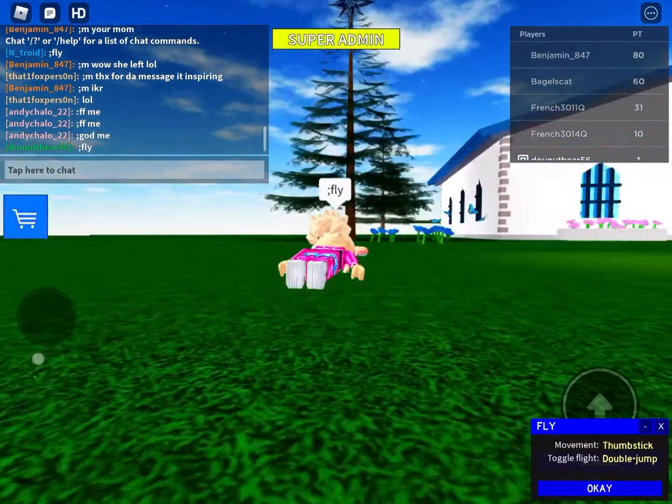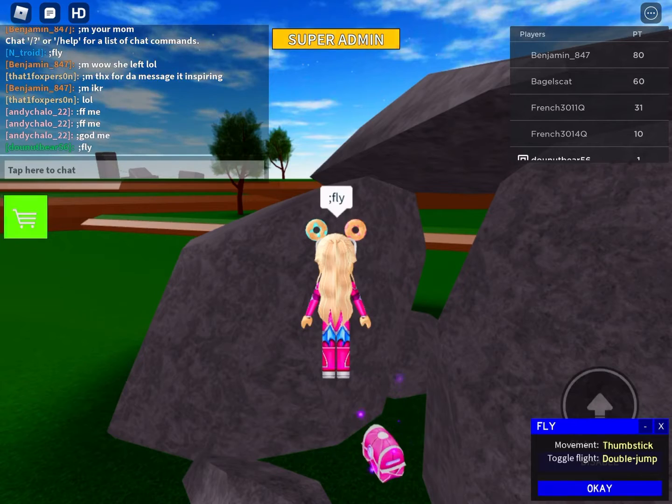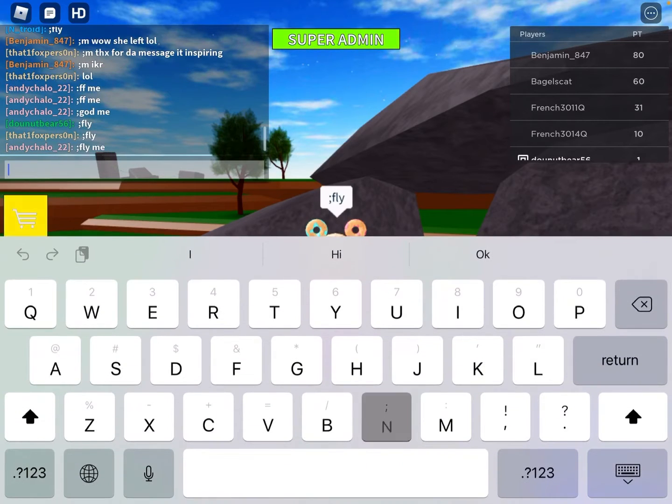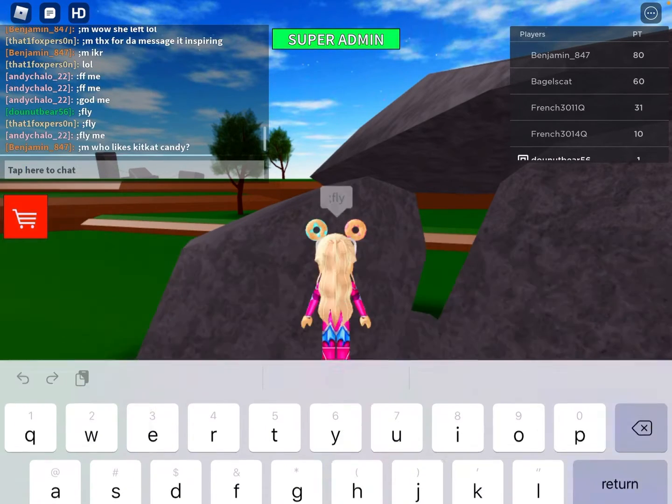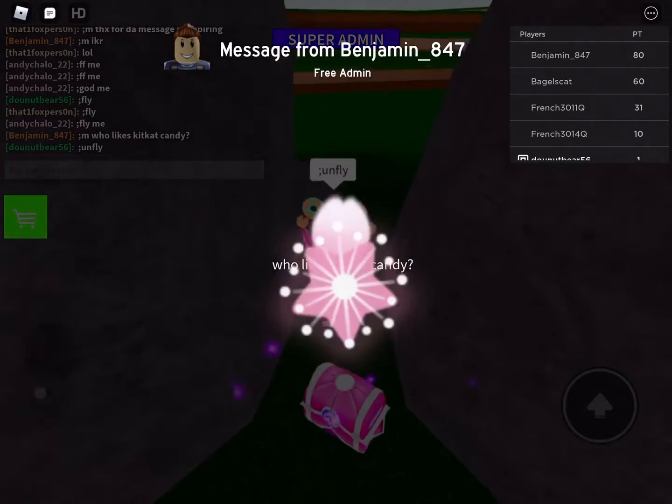All you're going to want to do is speed up your speed of fly, and then you'll see this rock right here. Then you're going to want to unfly, and then you're going to want to touch it, and then you'll get the bat.